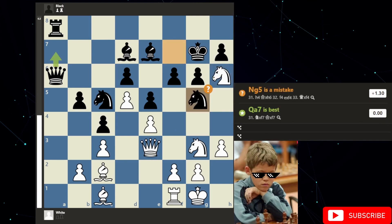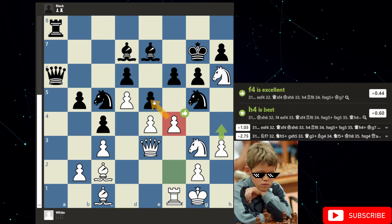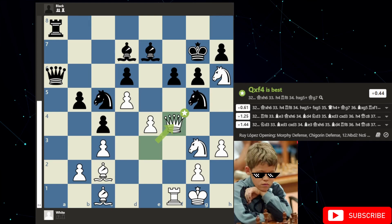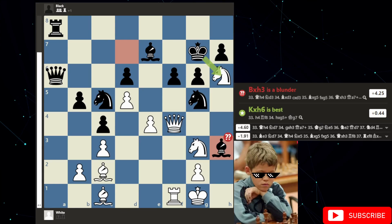But here we see knight to g5, which is a mistake. Why? Well, you're blocking off the knight, and this knight is now hanging. So what does Magnus do? He goes f4, attacking the knight and the pawn. And of course, if the king takes, you'll be hitting the king with a check. Hans replies with pawn to e4, Magnus takes, and now Hans takes what seems like a free pawn — but this immediately blunders the whole game away.